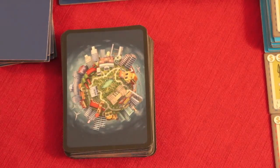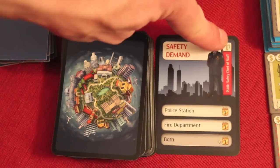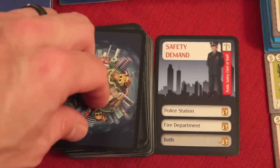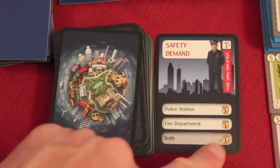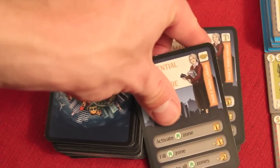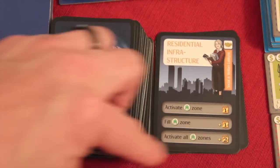So what are these favor cards? This is the main way you're going to be scoring points. Everyone starts with two, then every round everyone gets one, and except for the union committee, everyone keeps one. For example, the safety demand card has a building icon — the public safety chief of staff wants you to build a police station. If a police station is built, you get one point; a fire department, one point; if you build both, you get three points total. There are also handshake favor cards like residential infrastructure, which can be played any time — if you activate a residential zone, you get a point right away, plus bonuses for filling or activating all residential zones.